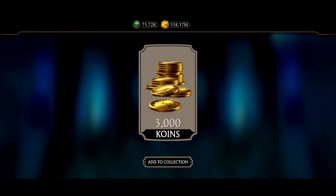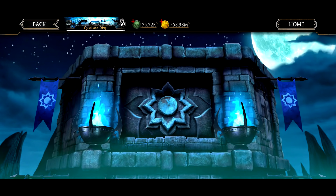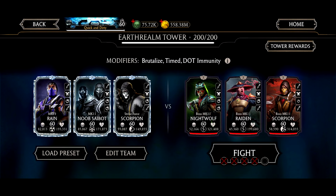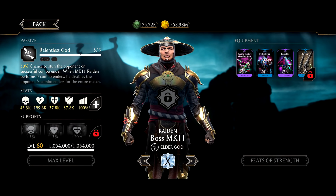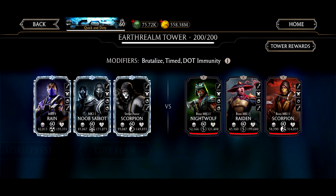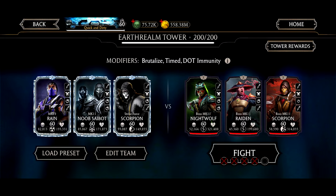If you have any of these brutality equipments even at fusion level one, try them on Noob Saibot — it really increases his damage and health to an insane degree. All right, it's Boss MK11 Nightwolf, Boss MK11 Raiden, and Boss MK11 Scorpion. We've already looked at this fight before but we're going to do it again and get the reward. Let's keep Noob Saibot exactly where he is so we don't have any issues.